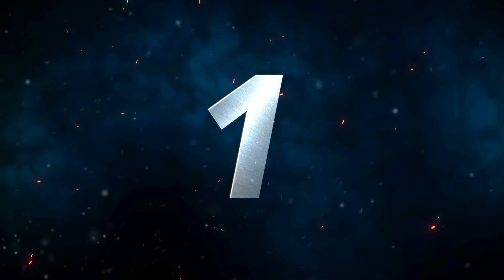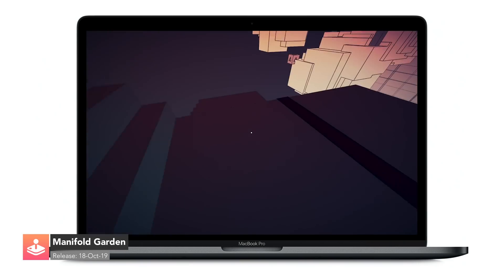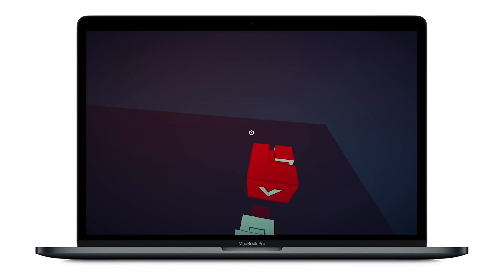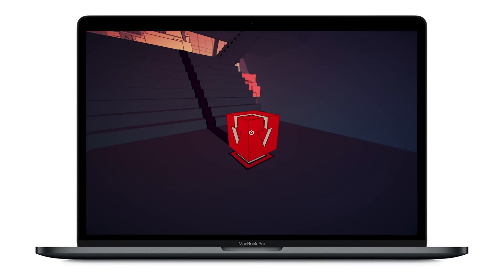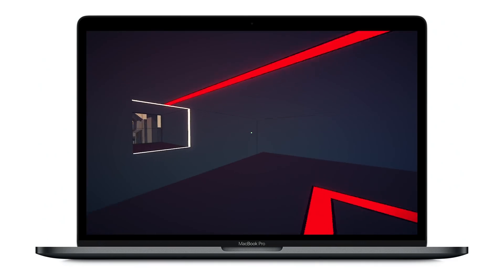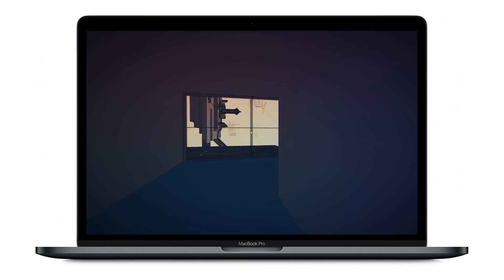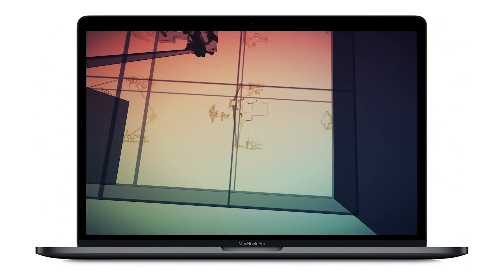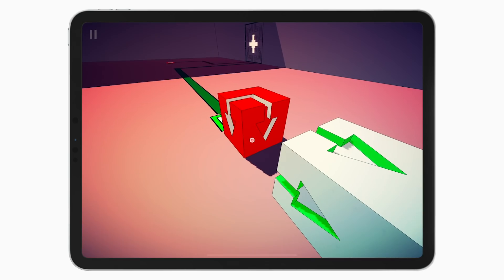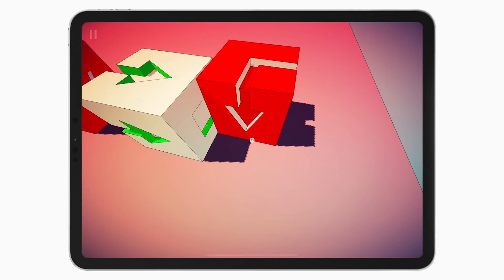Number one, we have Manifold Garden. Our first game on the list is a new first-person puzzle adventure title by William Cher. It heavily plays with the aspect of physics. Players can change their viewing angles to traverse the environment in different ways and to solve puzzles. According to the game's description, geometry here repeats infinitely in every direction, and falling down leads you back to where you started. Manifold Garden has been in development for seven years, and during this period it has evolved significantly.